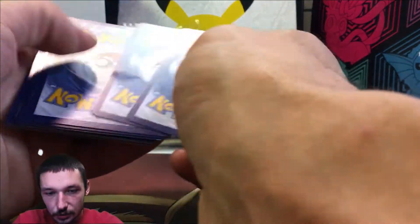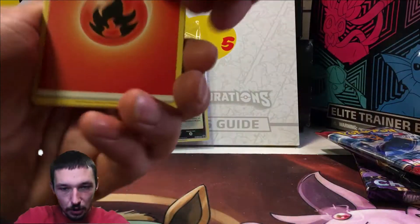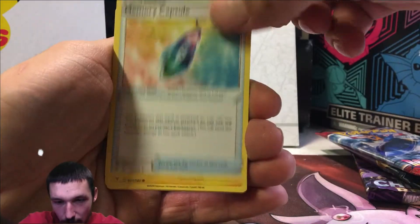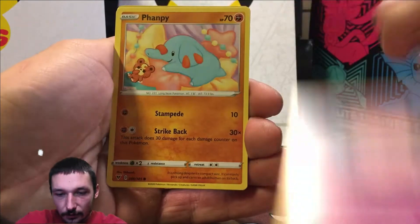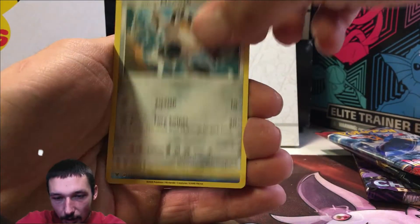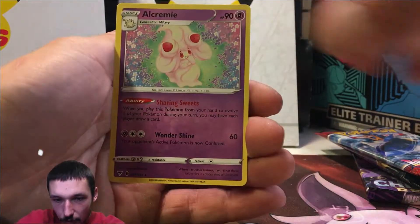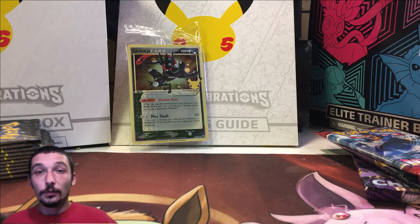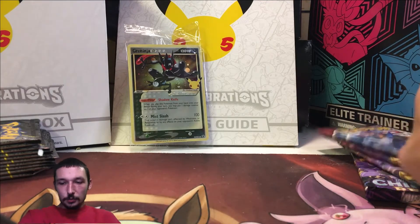This is the Vivid Voltage pack right here — one, two, three, and four from the back, everybody. Here we go, hopefully we can pull a Charizard. We got a fire energy, a Mightyena, Loudred, Memory Capsule, Electrike, Clefairy, Yanma, Glameow, Meowth, a reverse Chewtle, and a regular Alcremie. Not the best from Vivid Voltage, but what do you expect — we never really get anything good from Vivid Voltage.